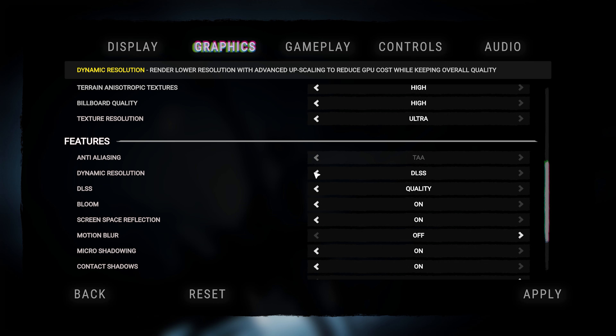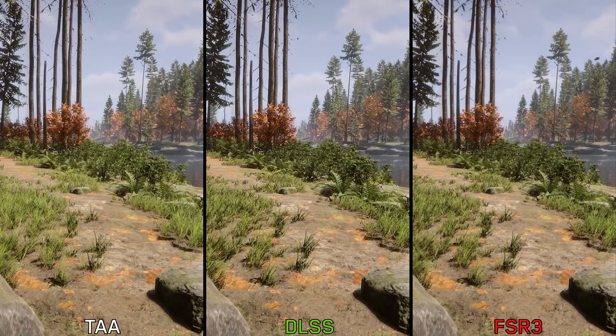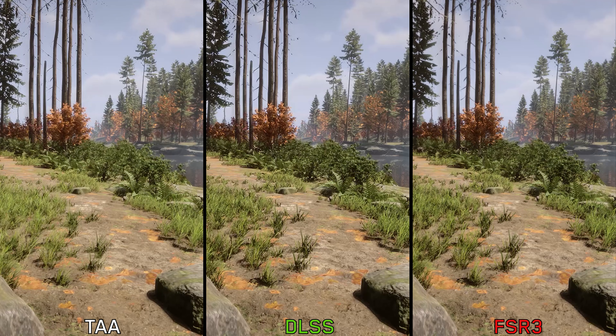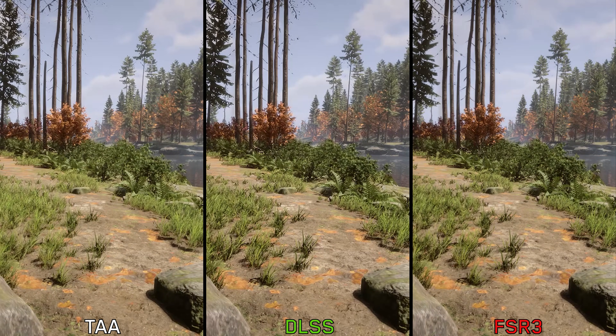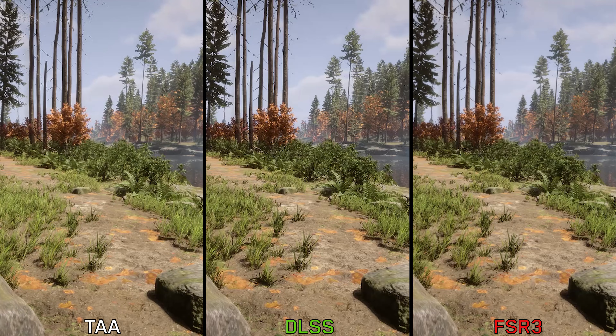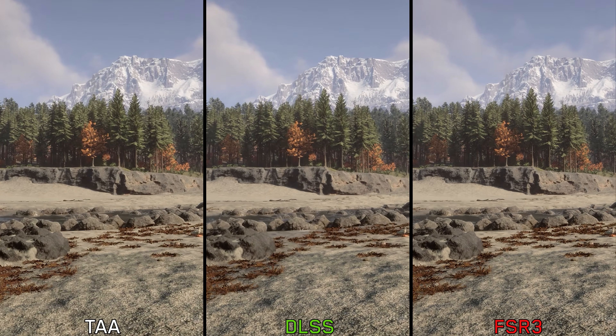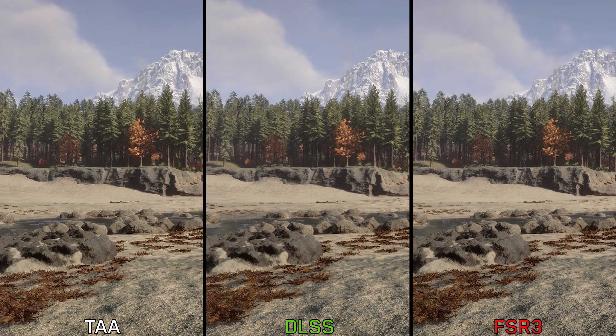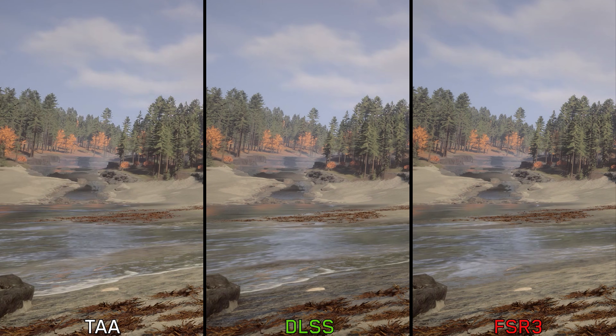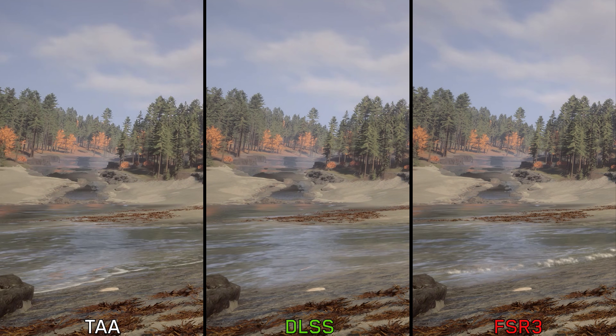Moving on to image quality, the game now supports FSR3, unlike the old version which only had FSR1. Comparing FSR3, DLSS, and TAA, the game's TAA still has a lot of issues with noticeable shimmering and aliasing, especially on foliage and trees. Both DLSS and FSR3, despite their lower internal resolution, provide much better image quality. As expected, DLSS still looks better and more stable compared to FSR3.